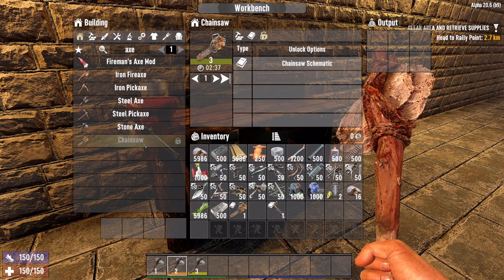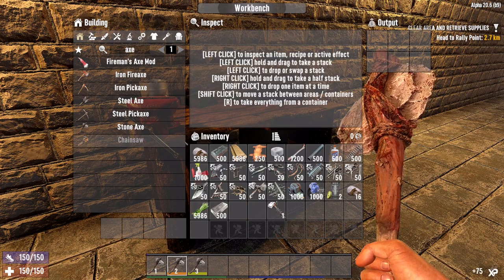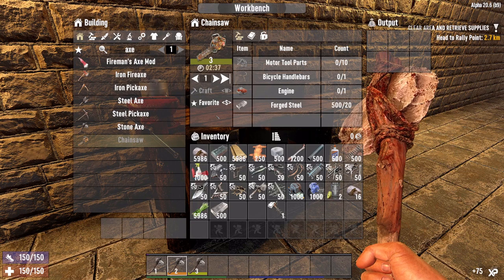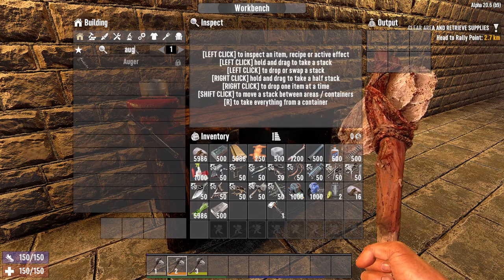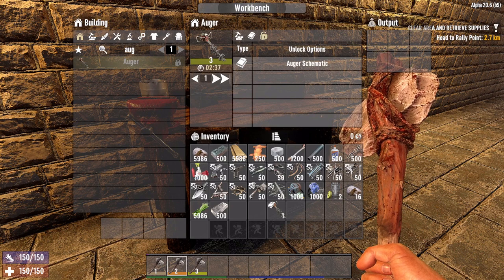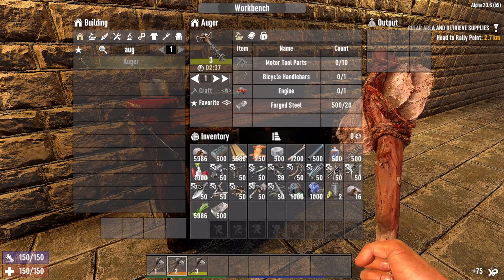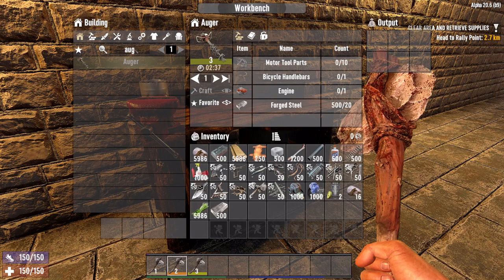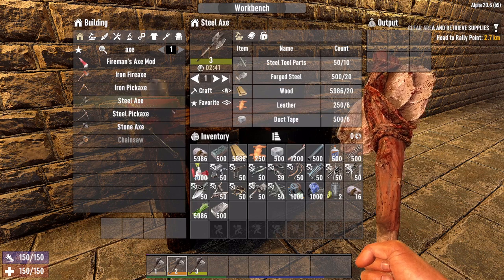Now for the chainsaw and auger, the only way to learn how to create these is you must have the schematics. You can see that it's locked at the moment — if I read that schematic it then becomes unlocked and I can now go ahead and craft that item. I don't have all the items so crafting's grayed out, but that's how it works. Same for the auger — it's locked, and the only way to unlock it is by reading the schematic. So that's your progression — it goes from stone, to iron, to steel, to the motor tools.